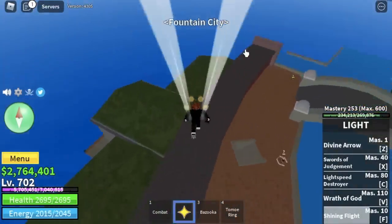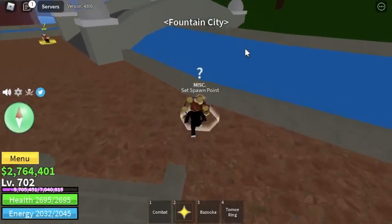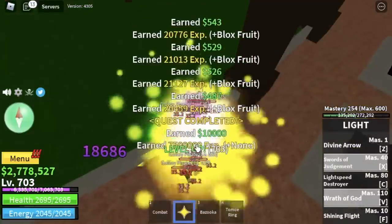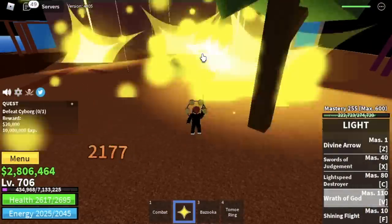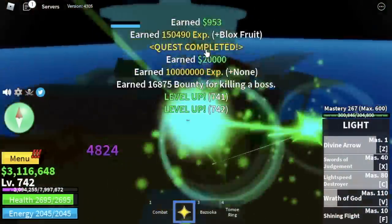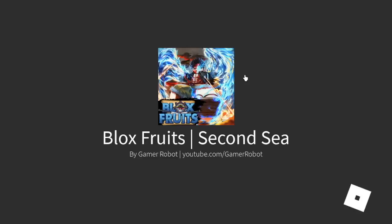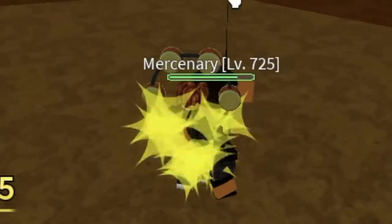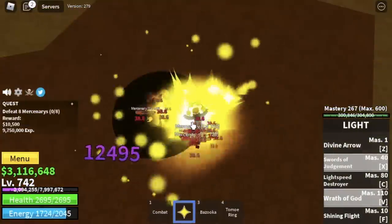Fountain City again. I'm gonna give you a choice: you can start defeating the Galley Pirates — Logia effect, as long as you have the level requirement — or you can go back to the Cyborg and reach level 742. That is the time that you will grind in the Second Sea. For our first mob: the Mercenaries. If your level is 742, no problem — these mobs cannot hit you.